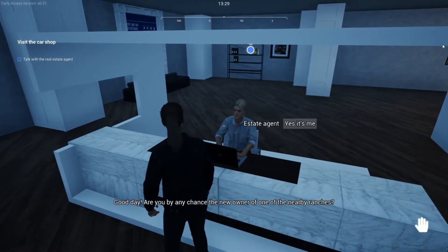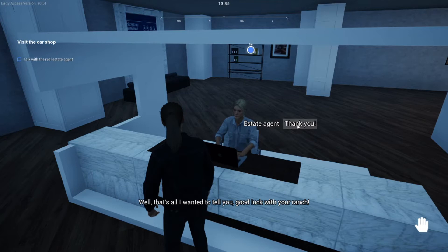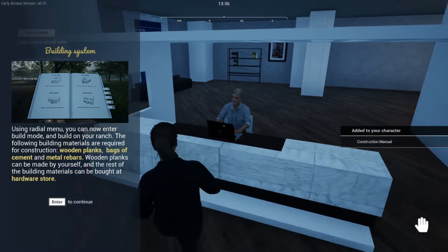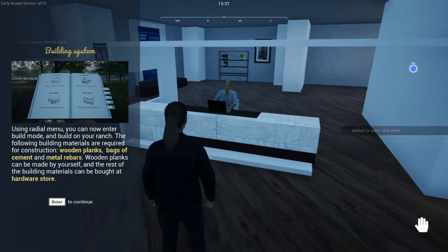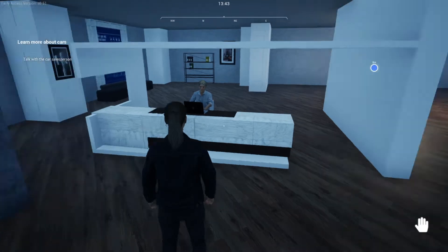Real estate agent: 'Good day — are you by any chance the new owner of one of the nearby ranches? Yes? In that case I must give you the construction manual. This book will help you to rebuild your ranch. Keep in mind construction is only permitted on your ranch territory. Good luck with your ranch!' Thank you! Now using the radio: 'You can enter build mode and build on your ranch. The following building materials are required: wooden planks, bags of cement, and metal rebar. Wooden planks you can make yourself; the rest can be bought at the hardware store.'